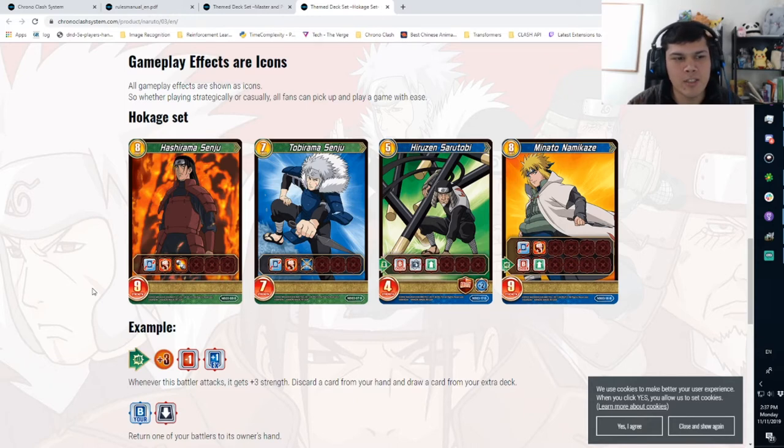Hashirama gets two guardian attacks and toughness, so he's going to get through and smash face. Tobirama has Sentinel, so you can just pop out a Sentinel and get that two guardian attack going. I'm always a little iffy about attacking into sentinels, especially as a last hope, because your opponent might flip something that destroys it or returns it to hand.